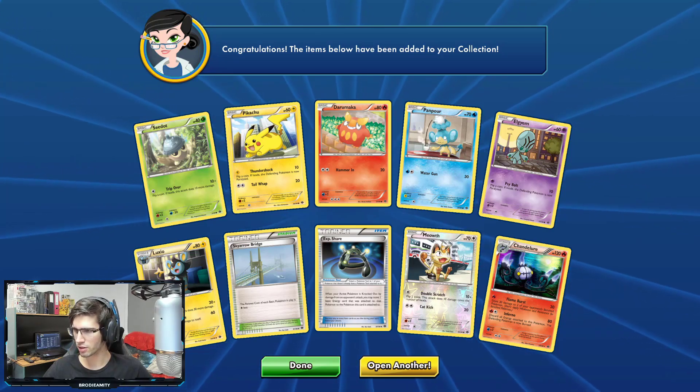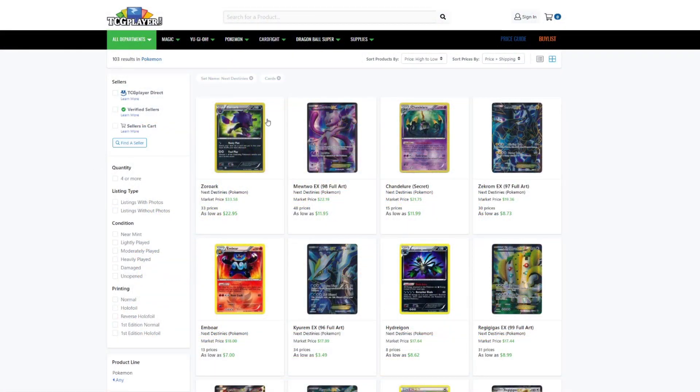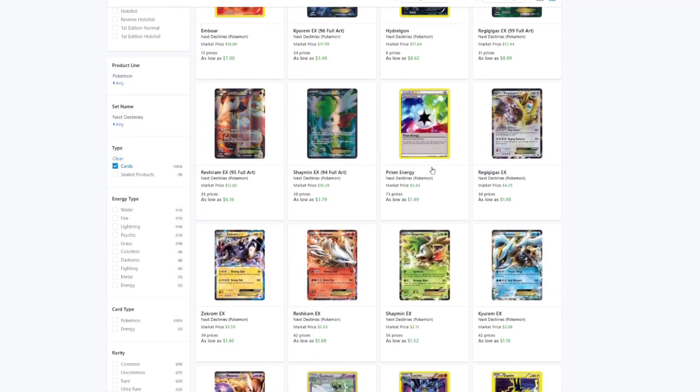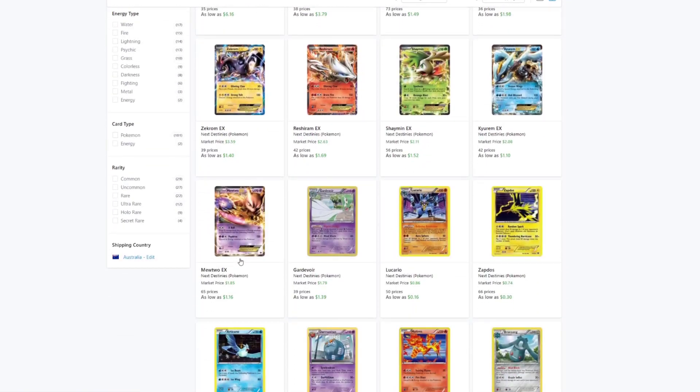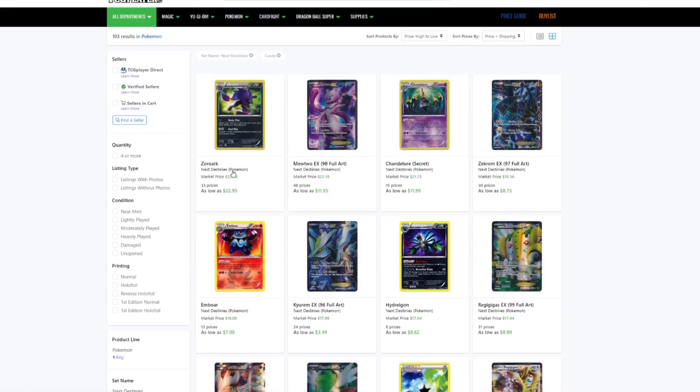Let's pop over to TCGPlayer. You can see the Mewtwo going for $22.19 for the IRL card. Then the regular Mewtwo EX going for $1.85, and the Zekrom EX for $3.59. Not bad at all.